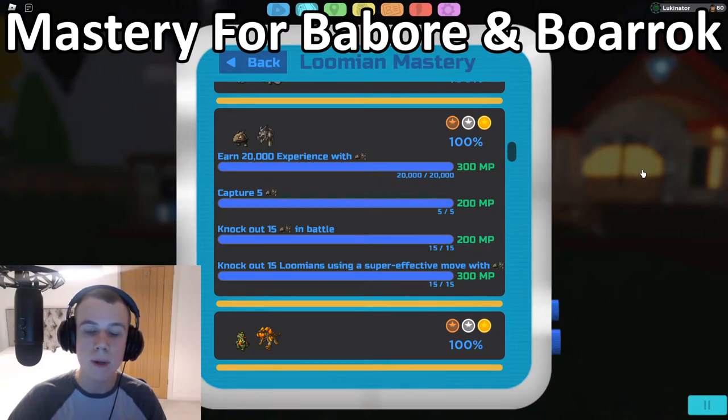For knocking out 15 Babours in battle: some trainers on Route 3 and even later trainers on Route 4 have Babours. You can also find them in the garden on Route 3 and Route 4. They're not too hard to find, so just find and knock out 15. For the final task — knock out 15 Lumions using a super effective move with Baroque: I believe Baroque learns powerful earth type moves when it levels up and evolves. Go to PolluCorp or Route 7, find some Metal-type Lumions like Scorbs or Chompactors, and use the earth type moves — that's super effective. Knock out 15 and that will complete the Baroque mastery.